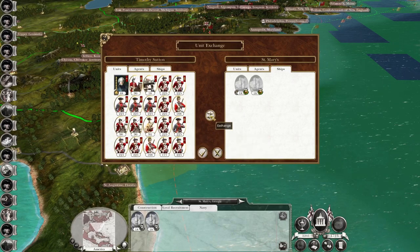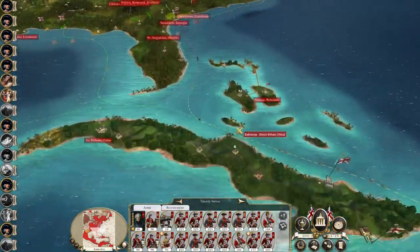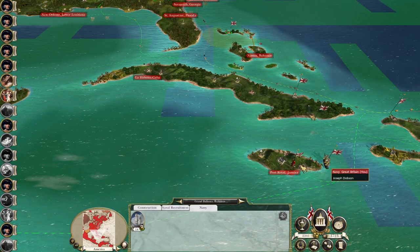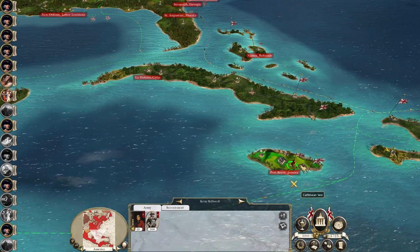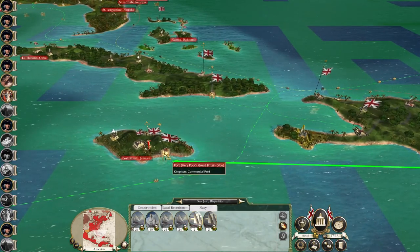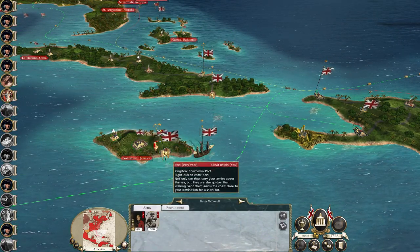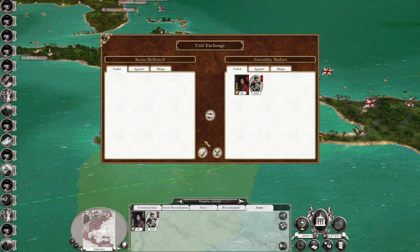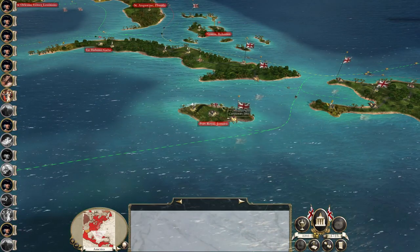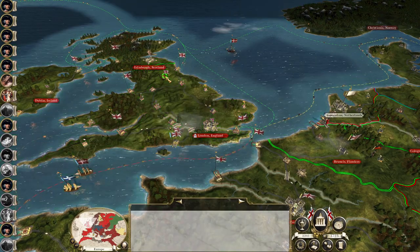That might even be the move to kick off now — realistically the plan with the fewest problems around blowback. Considering we've got such good late-game tech, I need to get Kevin McDowell involved — ship him over to Europe. I have a trade fleet ready to be deployed. Get Kevin McDowell and the militia unit embarked — Kevin McDowell, you're on your way to Europe. Great stuff — powerful home fleet, and now we're recruiting more troops.